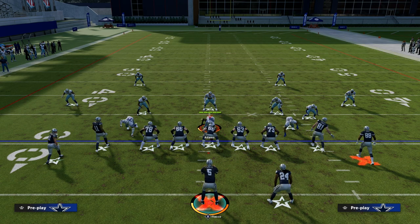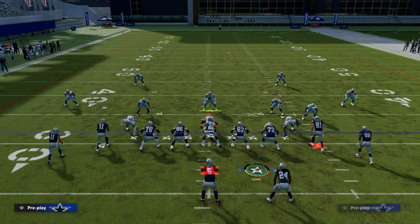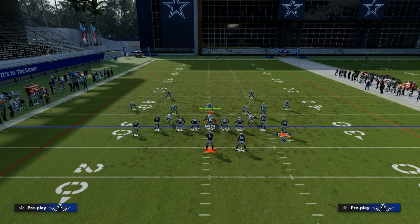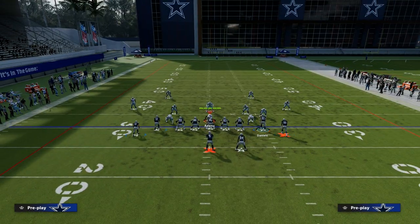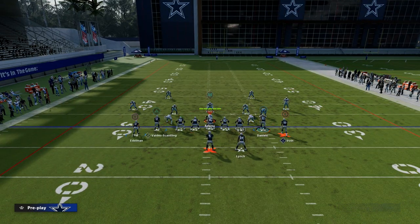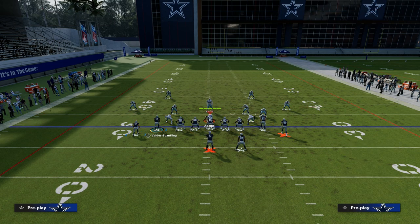We're going to come out in PA Slot Cross. What I typically like to do with this play — it really doesn't matter where they are. The setup's going to be the same whether it's on the left hash or the right hash. You can run this on either hash mark, any situation. Very versatile play. What we're going to do is create a mesh concept, and you can create it a couple of different ways. The main thing is we're just going to drag our tight end, and this creates the mesh piece of the puzzle.